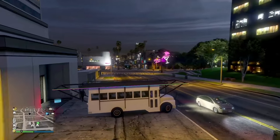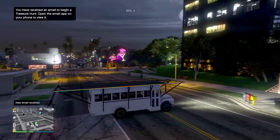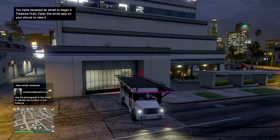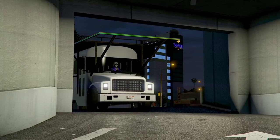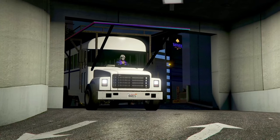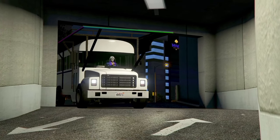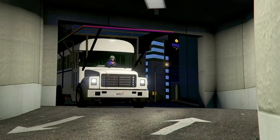From here, you want to tell your friend to drive the party bus into his office, or you drive it into your office garage — wherever you pulled it out from. For example, my friend just pulled it out of his office garage, so he's going to drive it back in. It's easier if you drive it backwards. This will give you a black loading screen and you'll be stuck on it.